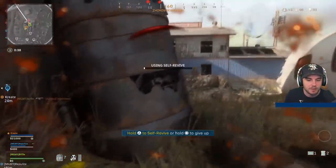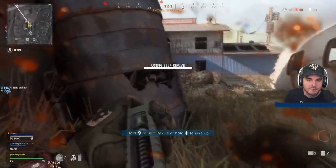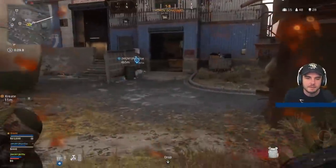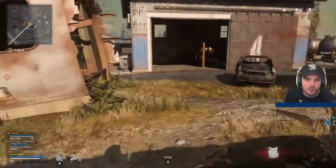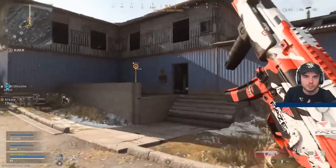Very unfortunate there — good play from the other team to identify the danger. He gets a self-res, but his teammates come in and can mop up as well. So he's going to get out of there and just plate quickly before even thinking about engaging. The amount of people that challenge gunfights when they've not got full health, when you have that moment, is unbelievable. Having plates is a huge advantage.